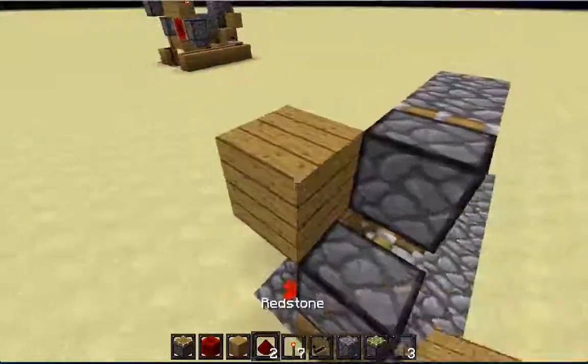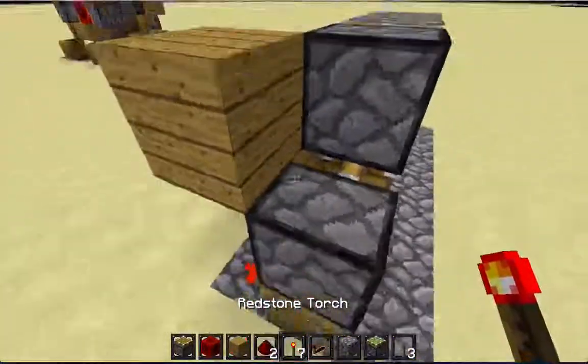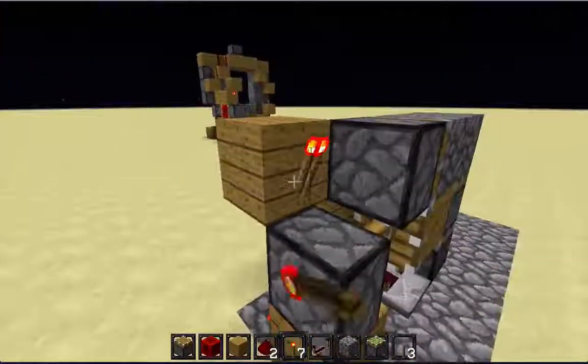Put a building block on top of this redstone torch next to the lever. Put another one — it will pulse quickly.